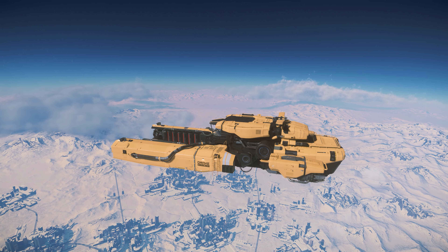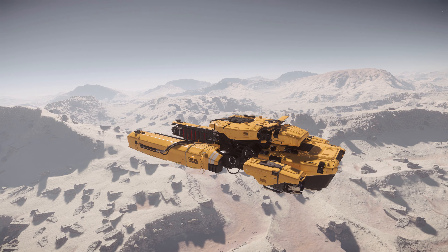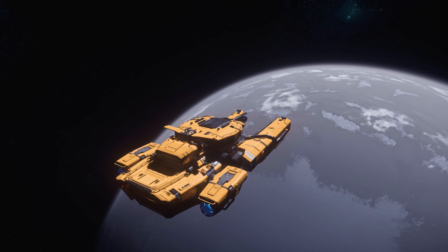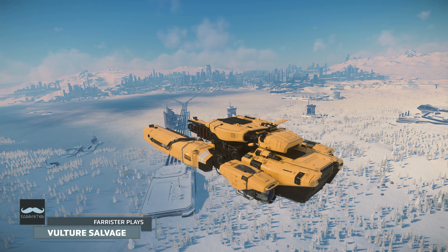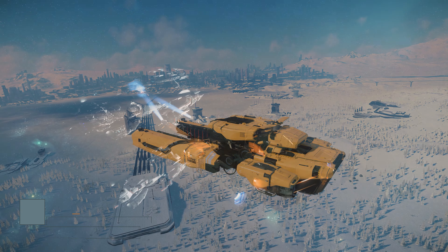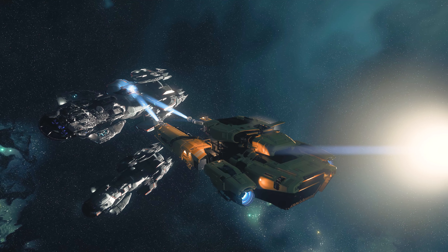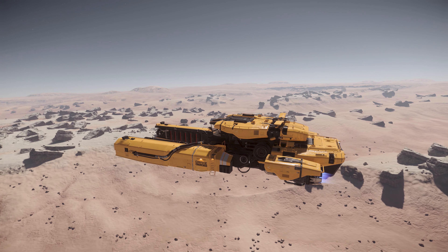Sometimes you only have an hour or so to hit up the game, and for such occasions solo salvagers might not want to go after the biggest of contracts. But an hour is still plenty of time to hoover up a Valkyrie salvage with the Vulture. I'm Farrister, and this video takes an hour out with the Drake Vulture to salvage a complete Valkyrie, with the end result being a profit of around 90,000 alpha UEC. Some parts have been sped up to bring this gameplay video into a more digestible format.